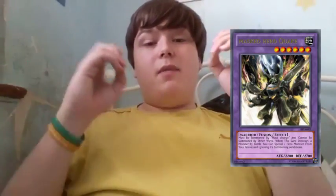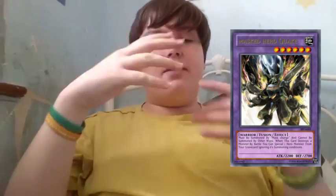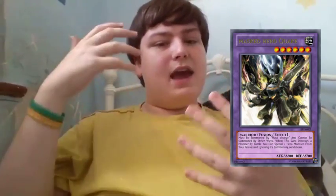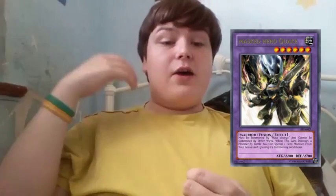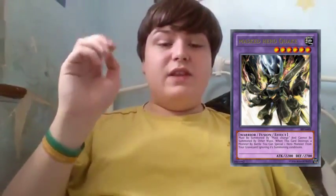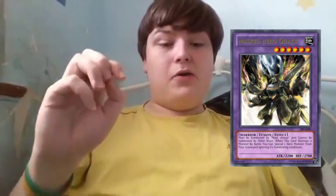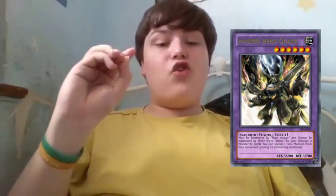The next fantasy support card is Masked Hero Quake: an Earth, Level 6, Warrior-type Effect Fusion monster with 2200 ATK and 2700 DEF — essentially a big-DEF monster. Its effect is: must be summoned by Mask Change and cannot be summoned by other ways. When this card destroys a monster by battle, you can special summon one hero monster from your graveyard, ignoring summoning conditions.